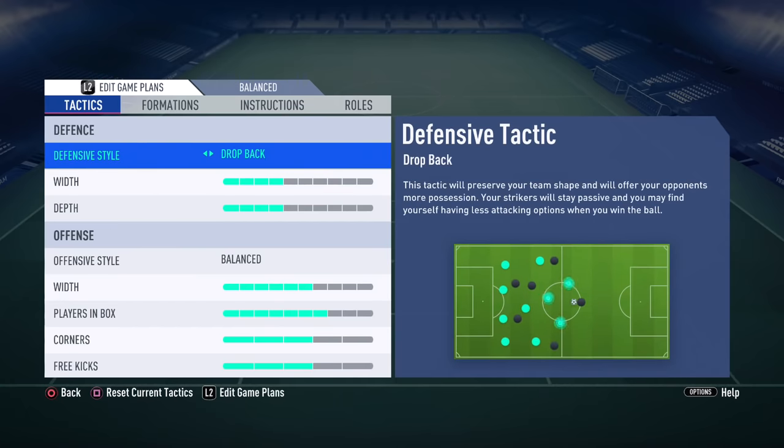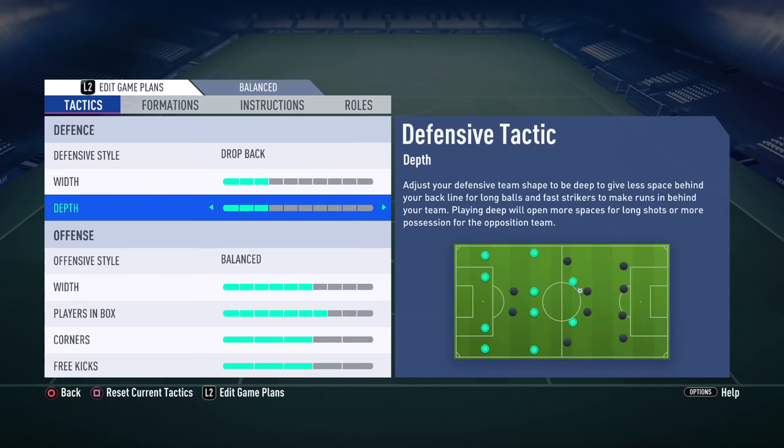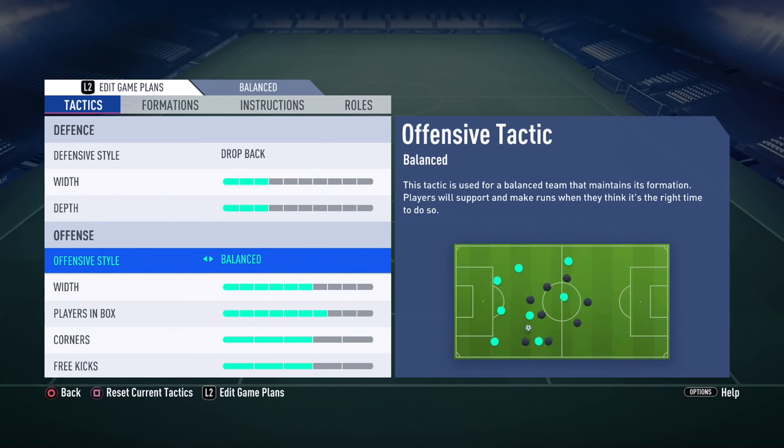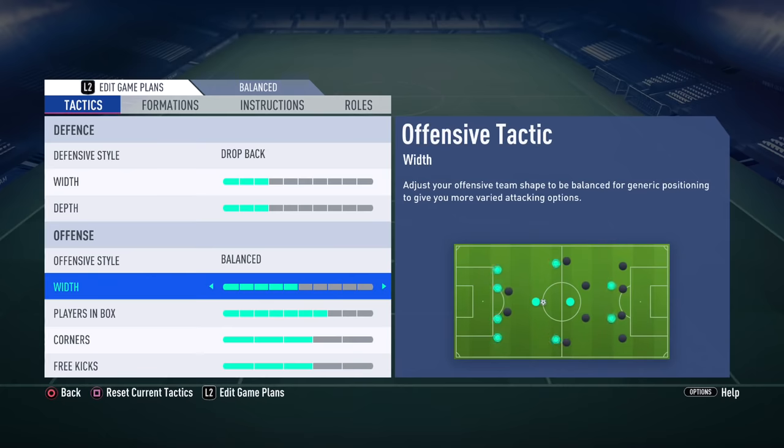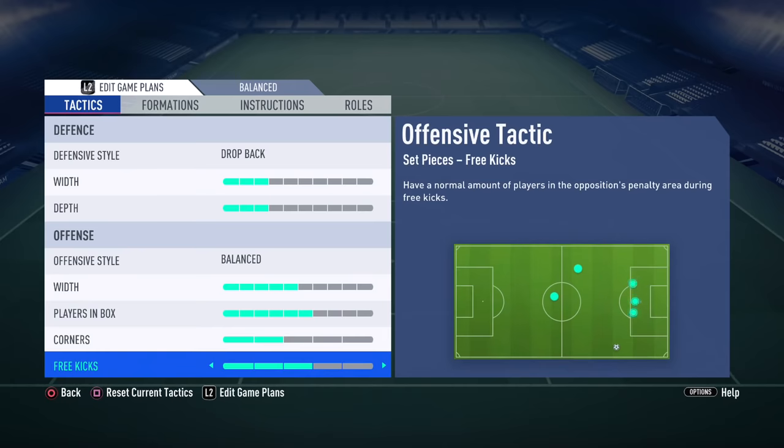For those who want to use that formation from the beginning of your matches, keep in mind you need to apply the following custom tactics. Defensive style: drop back with 3 bars, depth 3 bars. By using these options, your team will get close to the goalkeeper while defending and the 4-2-4 will transform into a narrow formation so you can defend much better. For attacking: offensive style balanced with 5 bars, players in box 6 bars, corners 2 bars and free kicks 2 bars.